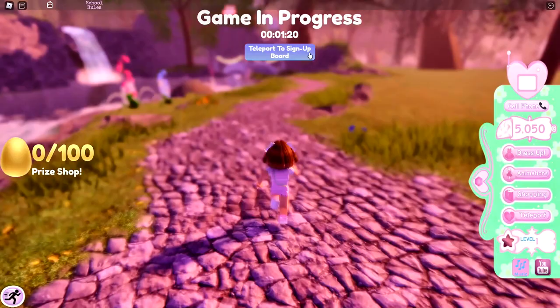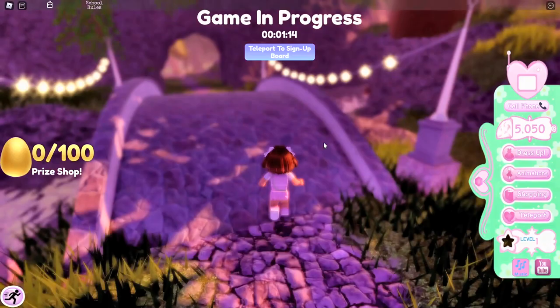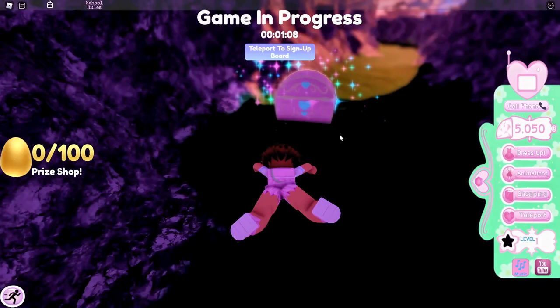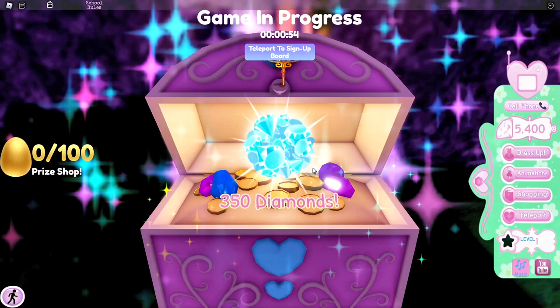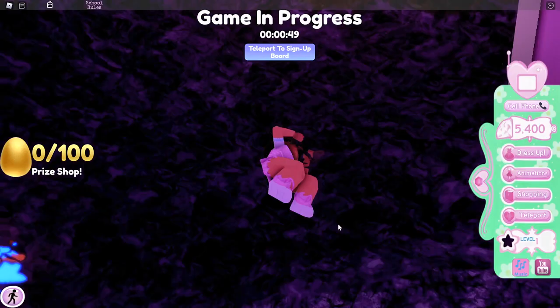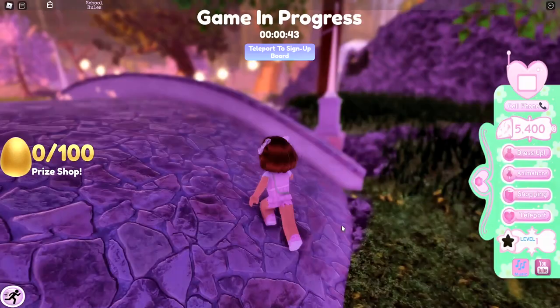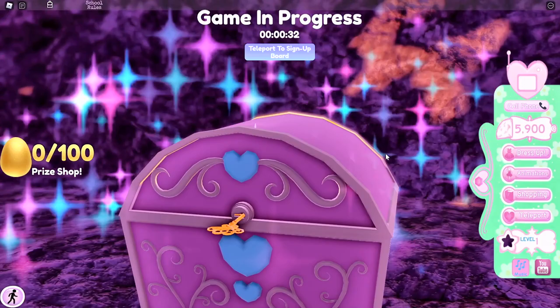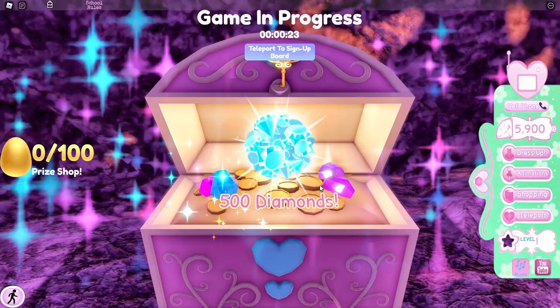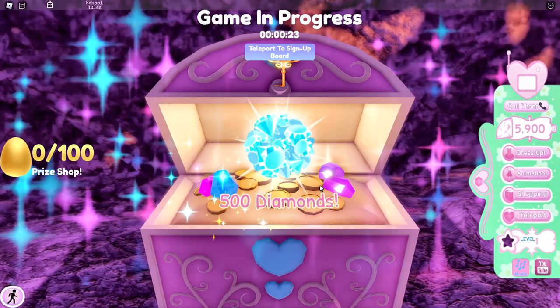Now take a right and go back over the bridge. If you look, there will be another bridge but a smaller one. Go up to that bridge, take a right, and go down here — there will be a chest. Inside you will find 350 diamonds. Now turn around and go back to where the small bridge is. If you look there will be a waterfall, so go to the waterfall and fly above it — down here there will be a chest. Inside this chest you will find 500 diamonds. That brings us to a total of 5,900 diamonds.